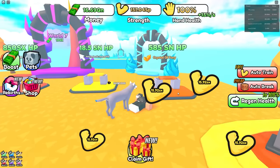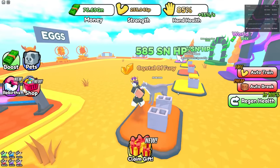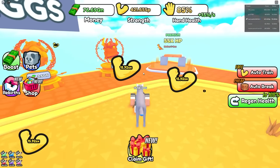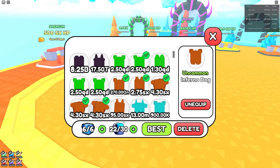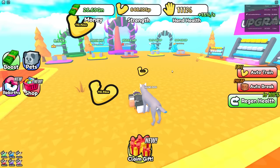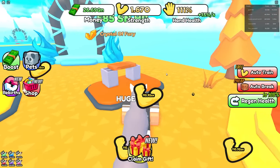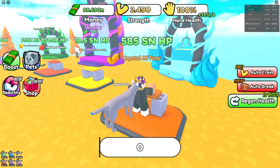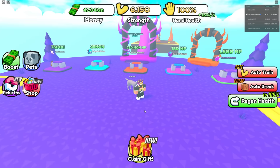I need 10 SX to unlock this next area and I can do that really fast. There's a pet for 50 QN that gives me a crazy ton of strength so I can just one-hit that and auto grind until I get 10 SX. I got Infernal Doge — 95 SX! I'm auto grinding this till I get to 10 SX. I don't know how long that's gonna take. I got to 10 SX with my boost running out.